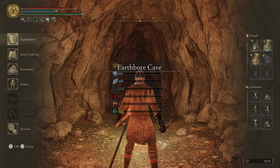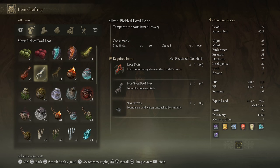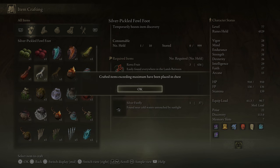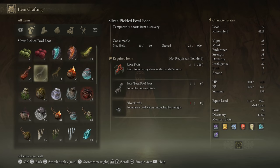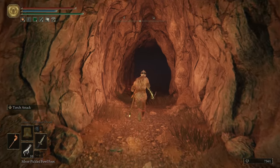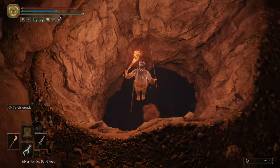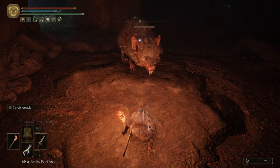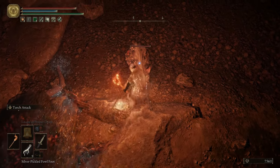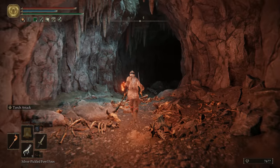If you already have Silver Fireflies, you'll be able to craft the Silver Pickled Fowl Foot now. You can craft up to 999, but you can only hold 10 at a time, so any more than that will go straight to your storage. If you don't have the Silver Fireflies yet, don't worry — you'll get them at the end of each three-minute rat farming run. To do the run, pop your Silver Pickled Fowl Foot, then drop down the hole and kill the rats below. There's one big rat and a bunch of little rats. Most of them will keep away from you while you're holding the Beast Repellent Torch, which can slow the run down a little, but it's a bit easier with it out, so I recommend using it.